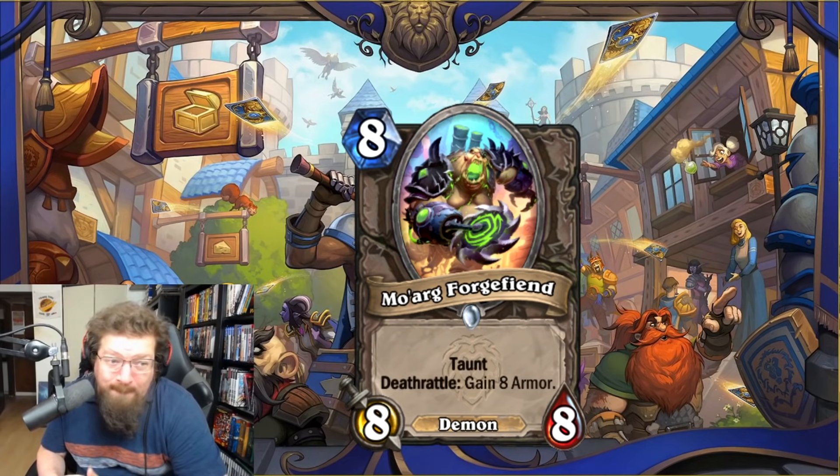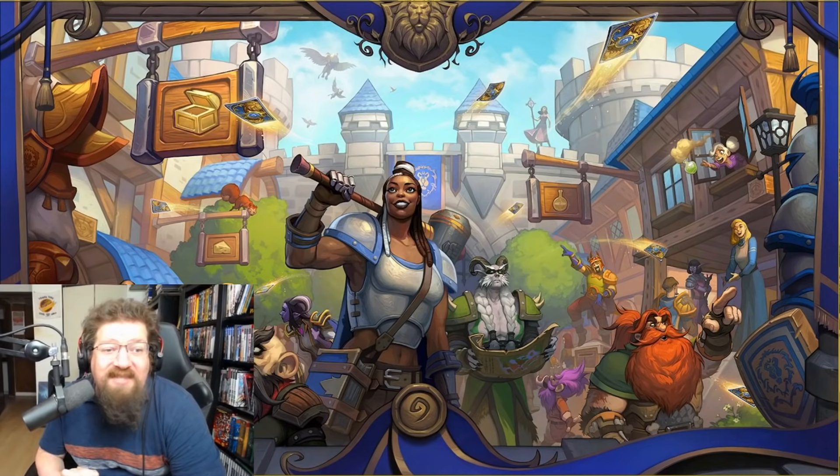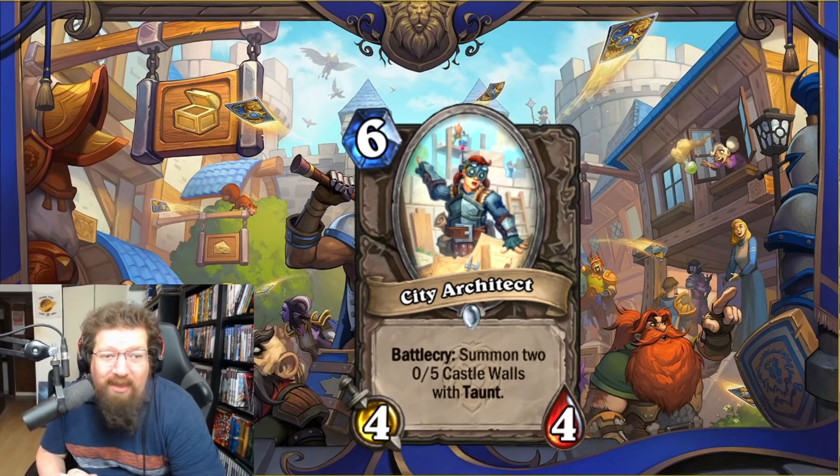We have Moarg Forgefiend — eight-mana 8/8 taunt — deathrattle: gain eight armor. It's okay but I don't think you're hard-running this in any deck. Two in Standard and Wild — though getting it off random generation can be a lifesaver.